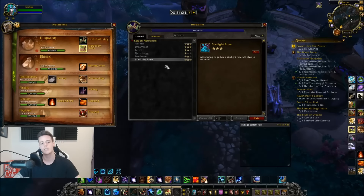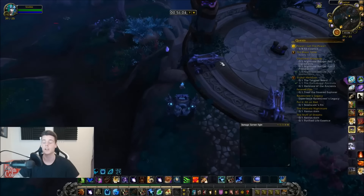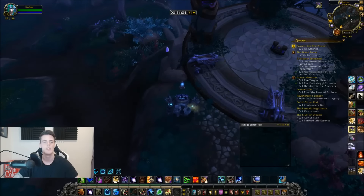For Starlight Rose specifically, you need to get Rank 3 in order to have a 100% chance at gathering the rose itself. Without Rank 3 there's a chance you'll get Starlight Dust — basically a gray trash item with no use. To get these ranks you just need to herbalism nodes, and when you're lucky you'll get a quest item. Do the quest and you'll get a rank up, so it's quite simple.